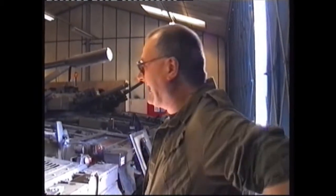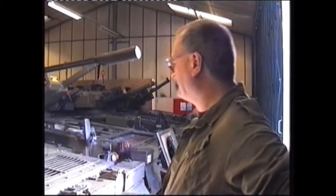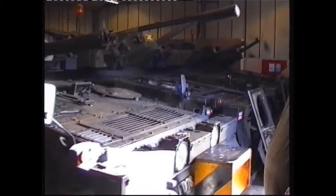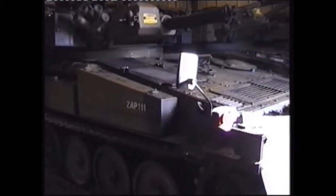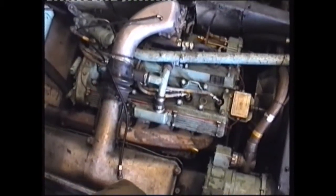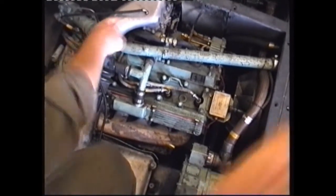Welcome to Queen's Own Yeomanry Yorkshire Squadron's LAD, hangar number one, two and three. We have in front of us six Sabres — a white tank built by the Alvis Motor Company of Coventry. It's powered by a straight-six Jaguar engine of some two and a half litre, putting out 250 brake horse.